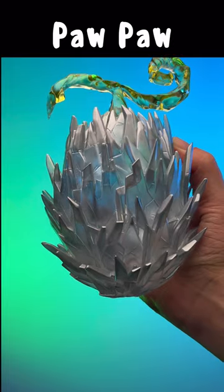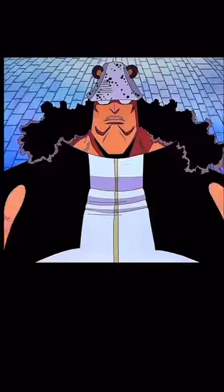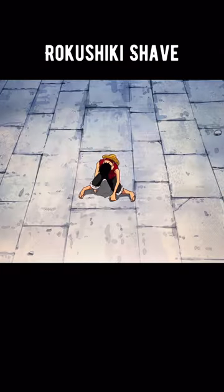Fruit number four: the Paw Paw Fruit. This Paramecia-type Devil Fruit allows you to repel anything with the pads on your hands. You can even repel air itself, creating condensed shockwaves. You've also unlocked the skill Roku Shiki Shape.